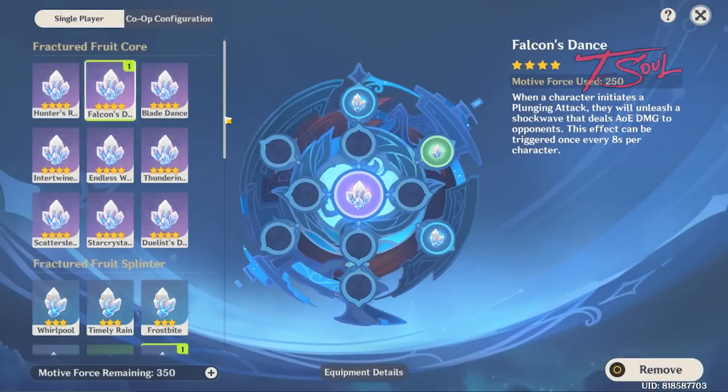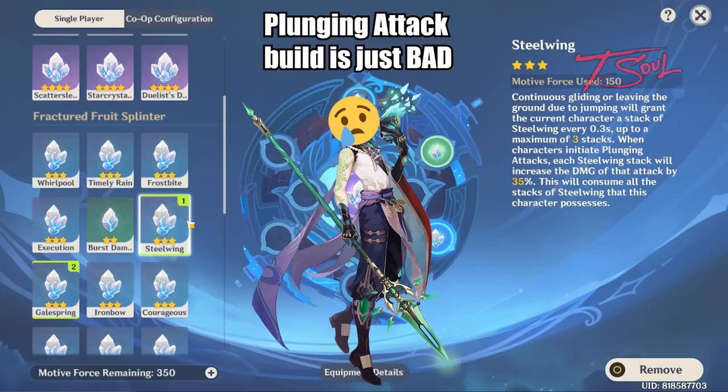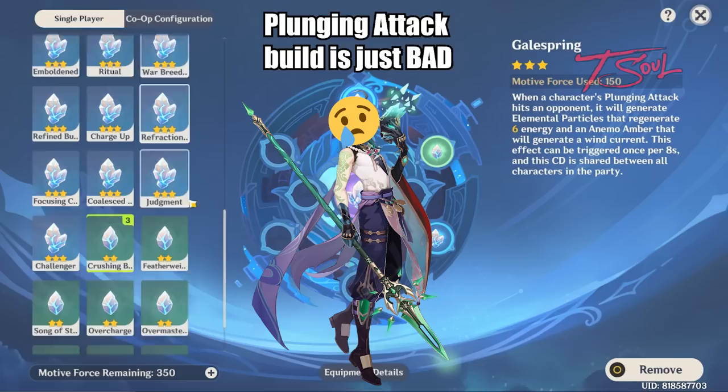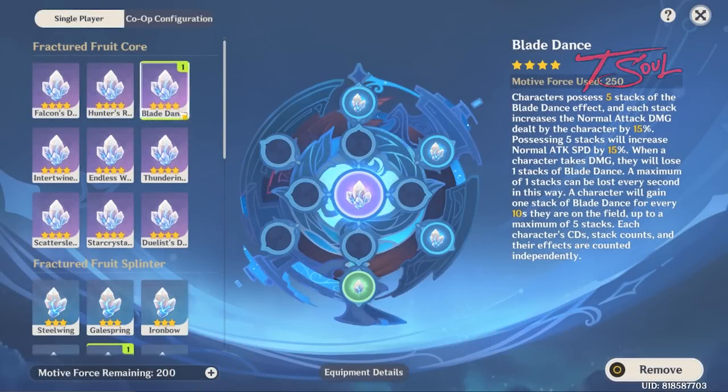I did try out a plunging attack build with my Xiao, so I got Falcon Stance and then all the other plunging buffs, but I found out it's not that good at all. The crystals that help out plunging attacks only increase by a small amount, and that increased damage is consumed after a single use. It seems the game still doesn't have any good artifacts or abilities to help out plunging attacks too much.